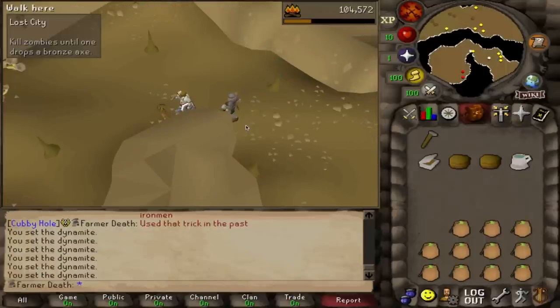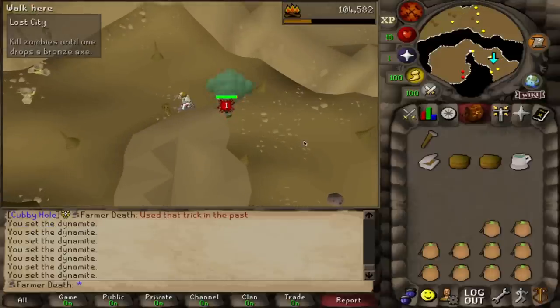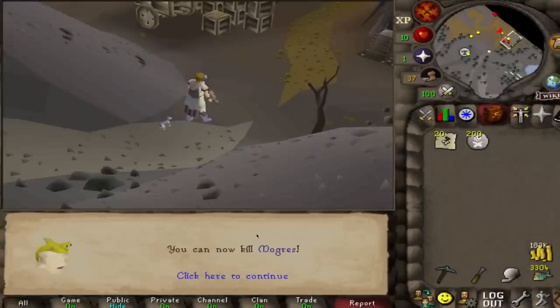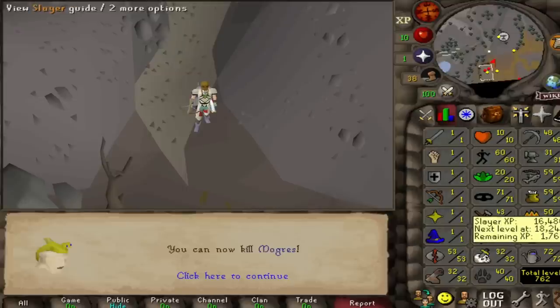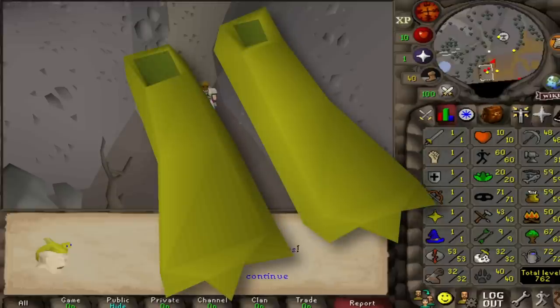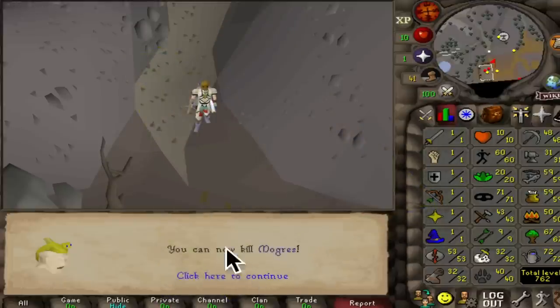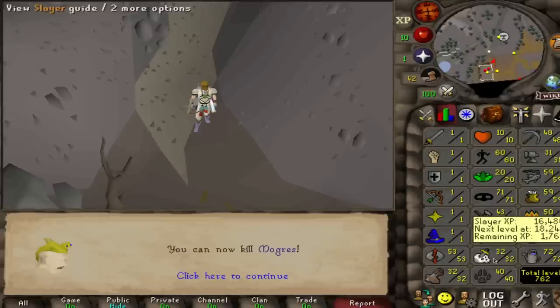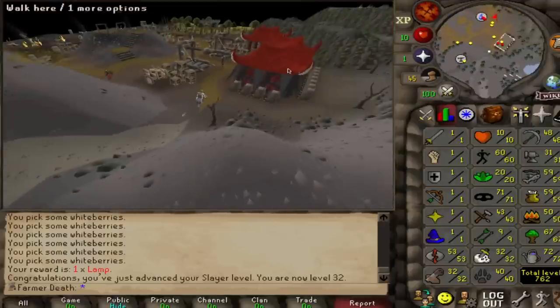I'm not too upset about not having access to cosmic runes — it's not too huge a deal to keep up the catalytic points inside Guardians of the Rift. Keeping up my farm runs, I got a genie lamp on the way to the Farming Guild, and that gave me 32 Slayer, which is a pretty notable level as it unlocks Mogres. Mogres actually drop a useful item for my account — flippers, which allow you to swim underwater quickly, as well as the Mogre hat, which is a trophy item. I will be going for both someday, but Mogres are not poisonable, so I'll need to stack up a lot of recoils or poison dynamite.